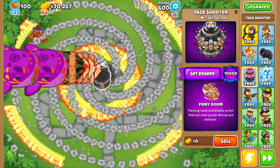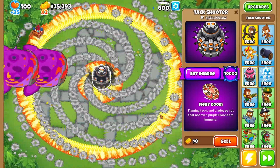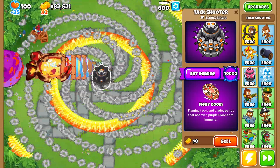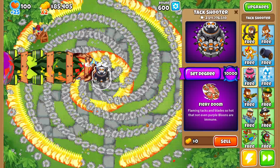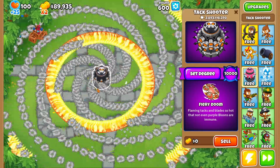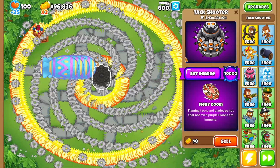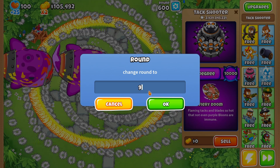This paragon would probably be one of the best to put a bunch of on if you're able to through mods. Putting a bunch of these would just be broken. The only one that would maybe be more broken is probably the buccaneer paragon just because they have the ability that could one-shot BATs. We're looking really really good - we're in the three billions for the pop count, halfway to four billion. Let's change the round to 1000.